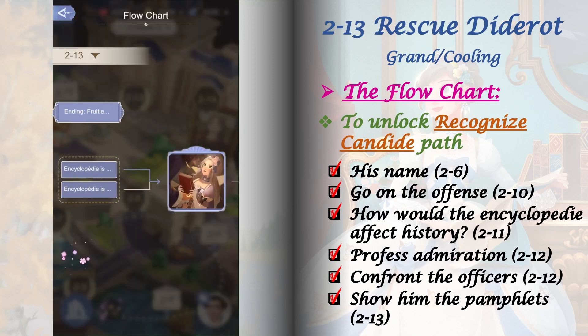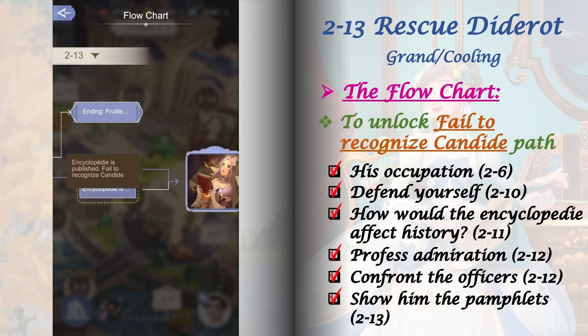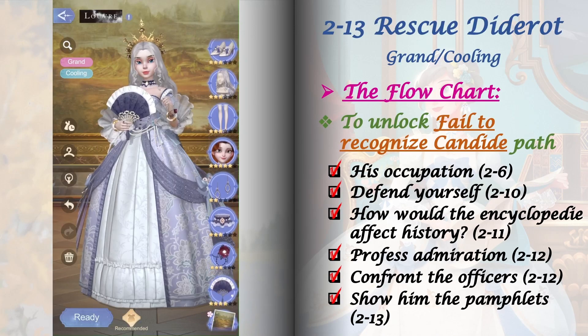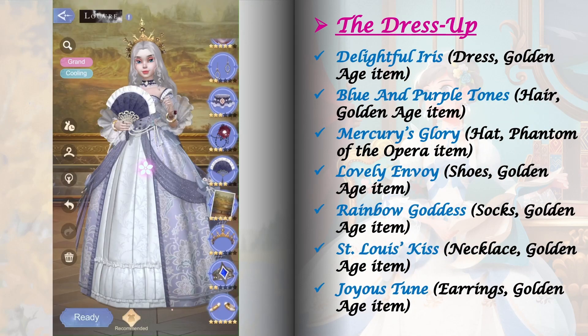The 'Recognize Candide' path is now unlocked. To unlock the other path, 'Fail to recognize Candide,' just have at least one different choice from any of those stages and you will unlock it. For the dress up, here are the items I used to get that perfect score. For the relic, I'm using Felix Bailey level 1.